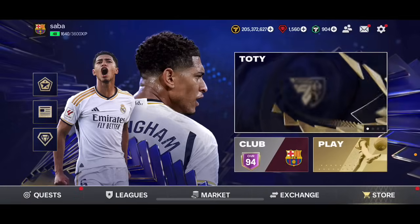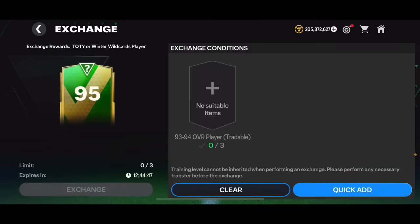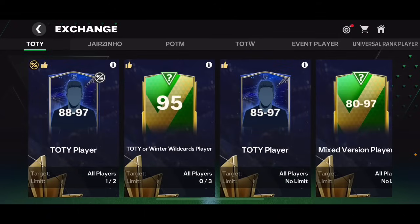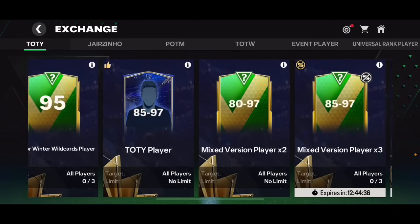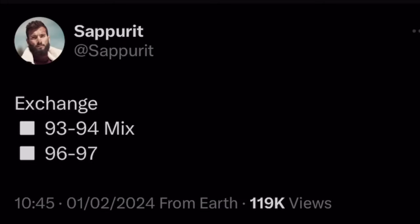In this video I'm going to talk about the brand new exchanges we're going to get tomorrow in FC Mobile and how you can prepare — what you need to do, what you need to buy. Right now we've got this 95 overall Team of the Year or Winter Wildcard player exchange, but we're going to get a couple of new exchanges, including a new player exchange with a 91 overall Stones.